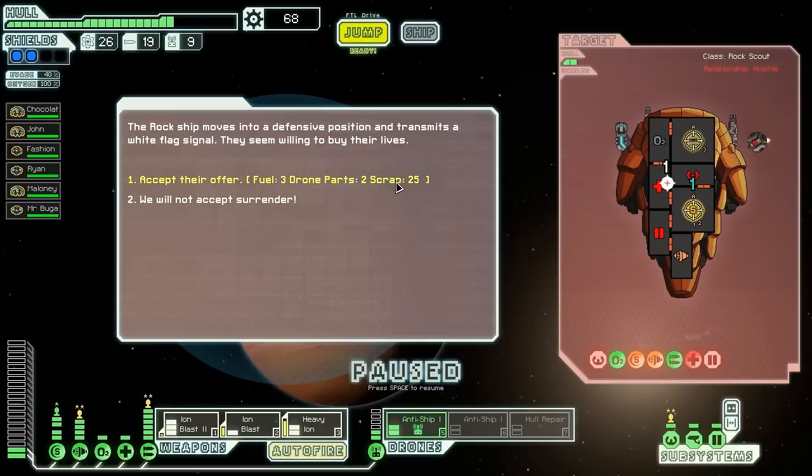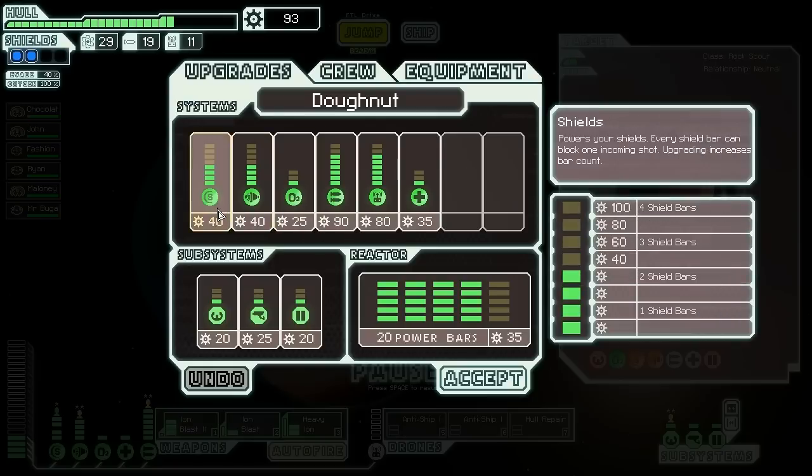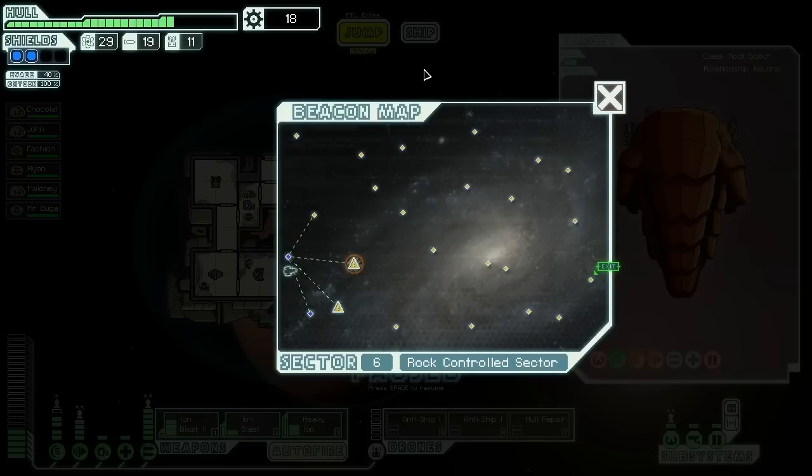Two drone parts — that is totally worth it. Rock ship moves into a defensive position and transmits a white flag signal. They seem to be willing to buy their lives. Yeah, that two drone parts is totally worth it. We're taking that. We are most certainly taking that. At this point, I think we're going to start working on shields. It's going to take us a while, but if we can get a third shield, that could really help us out.